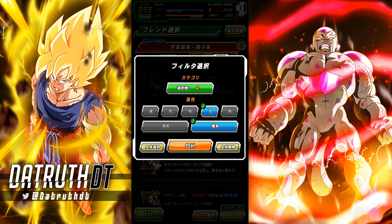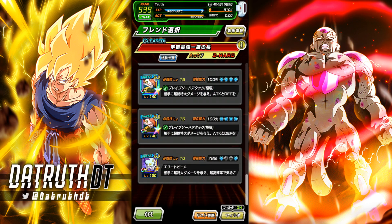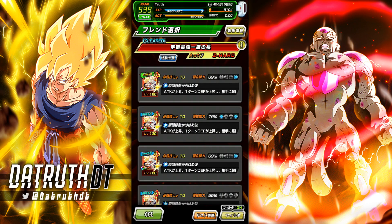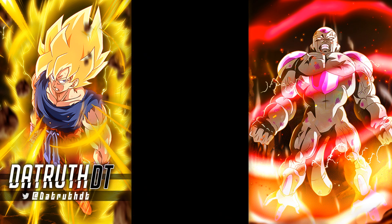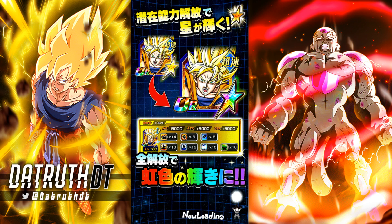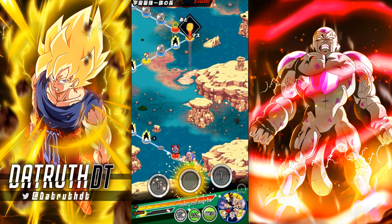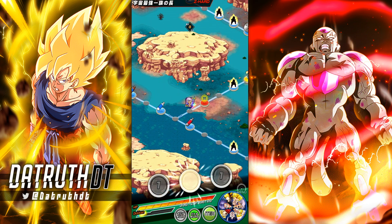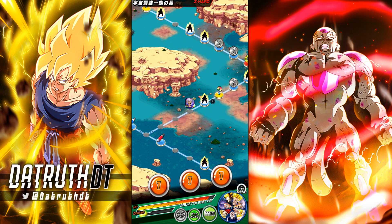We're going to rock this EZA Trunks-led team. AGL Trunks is on the friends list — not shocking. I couldn't find Ultimate Gohan as a friend lead so I'll just bring Spirit Bomb Goku. The friend system update has to be coming soon. In these Super Strike videos I like to get all of the missions done, so we'll do stage one, two, three, and four.